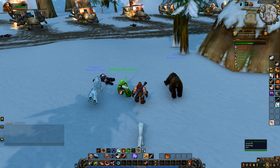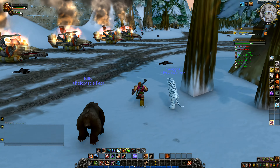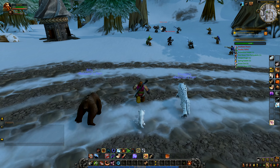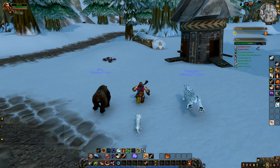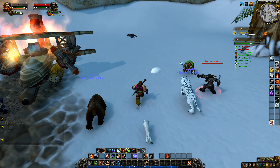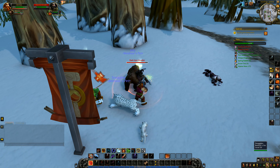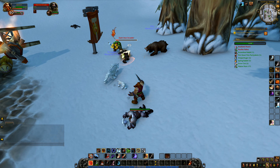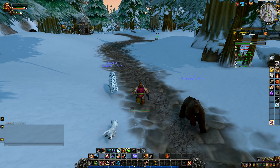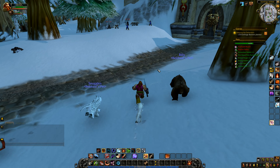If I speak to the Ironforge Mountaineer I can ask him where to go. I've got to find a patch of loose snow - that's how I rally the troops. There it is. I stand next to this and do that and that rallies him - look, he's feeling rallied! Then my pets will go and deal with the rest. We're not going to do too much fighting - we're just going to find a few patches of loose snow.